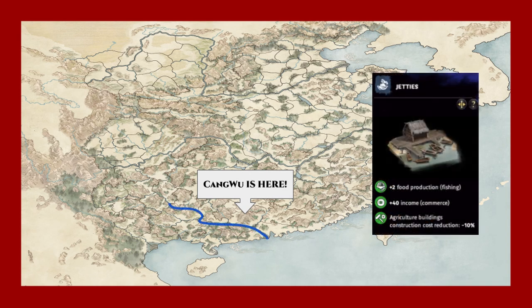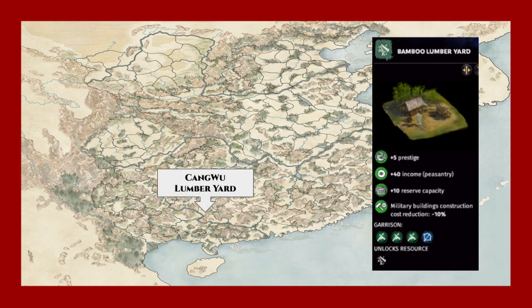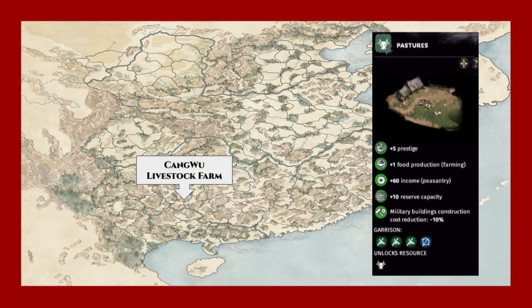The Commandery capital rests on the Pearl River, or Zhuziang, so one of the building slots will be defaulted to the harbor building chain, similar to other commanderies we have covered like Changsha or Dong. In terms of its counties, it has a rice paddy county to the north, a bamboo variety lumberyard to the west, and a livestock farm even farther west of the Commandery capital.